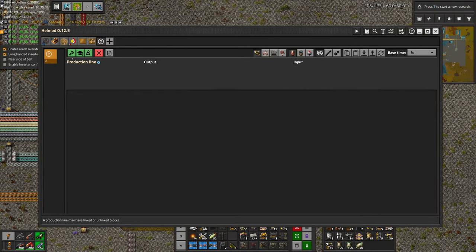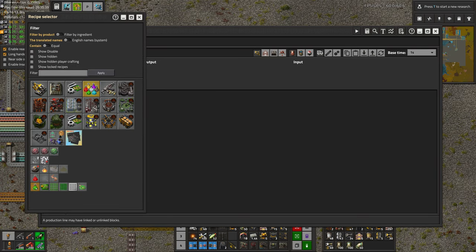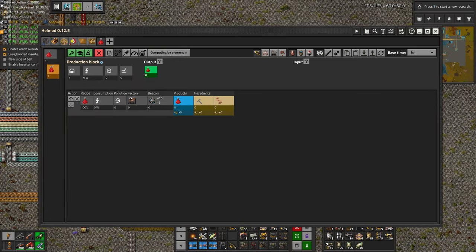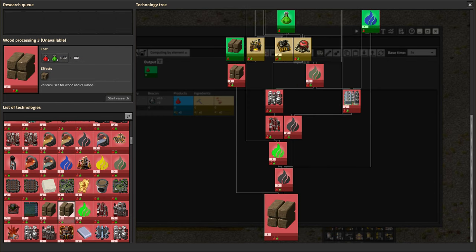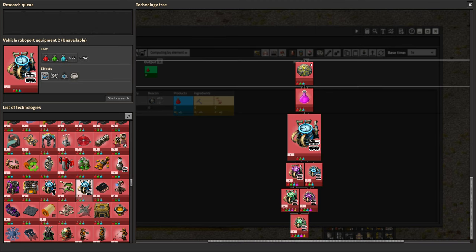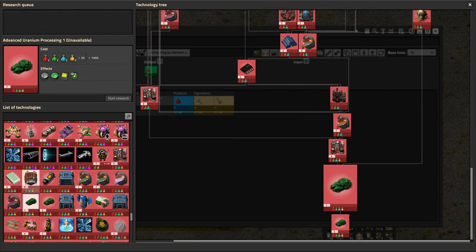Let's make another new line. I'll do the red first — actually, let's do green first. Because I'm thinking that most research takes the same amount of both packs, if not all of them. I'm not sure exactly how that works, but it seems like it basically takes the same amount.